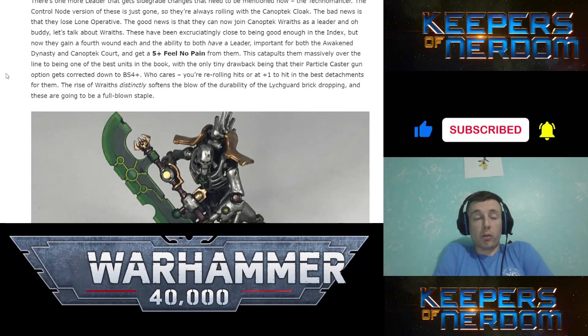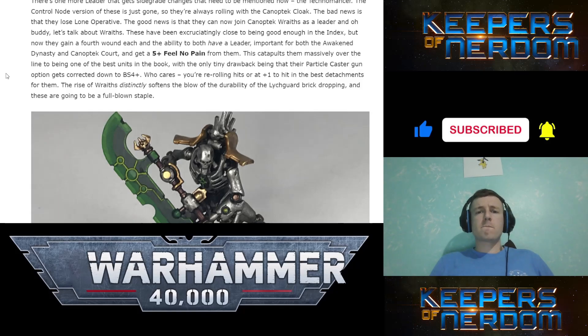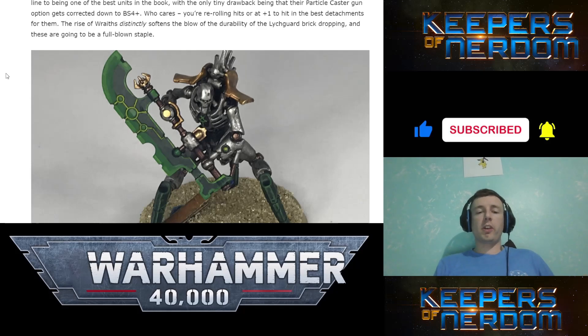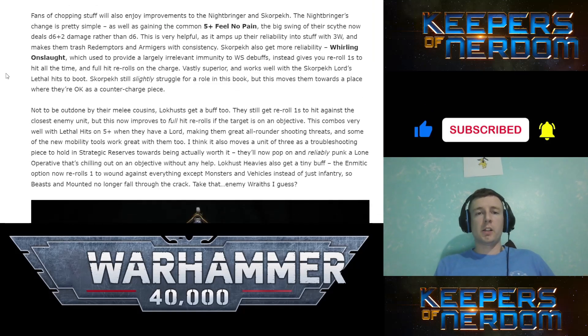They get a 5-up Feel No Pain from the Technomancer. So now they'll have a 4-up invulnerable and a 5-up Feel No Pain and four wounds each. In Canoptic Court they could be the thing that infiltrates up at the front — you're either getting full hit re-rolls or plus one to hit with the best attachments. But it's just like they took away Lychguard just to put these Wraiths in. That's what they did. And it's stupid.